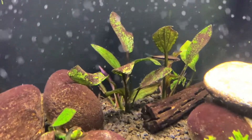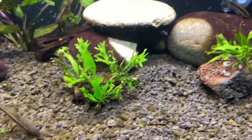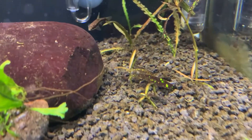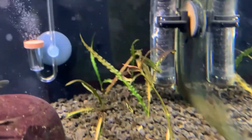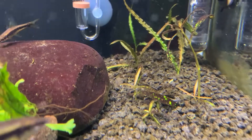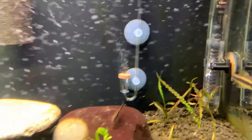The Amazon sword — the red sword — you can see those purplish leaves coming up in the back, so definitely some new growth there that wasn't happening before. The Java fern Windelov, not much has changed — I did add some more on this rock — but it's looking a little greener. The Hygrophila lancea has some new growth coming out at the top. The Crypt spiralis is another slow grower, so not much there as well.